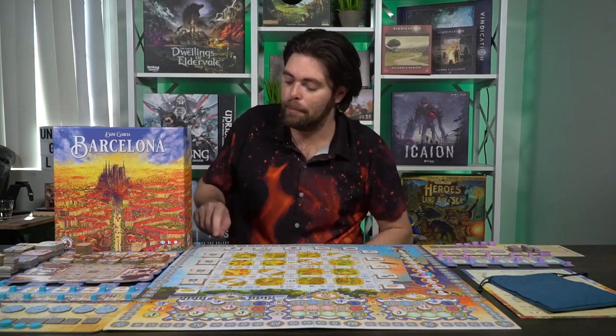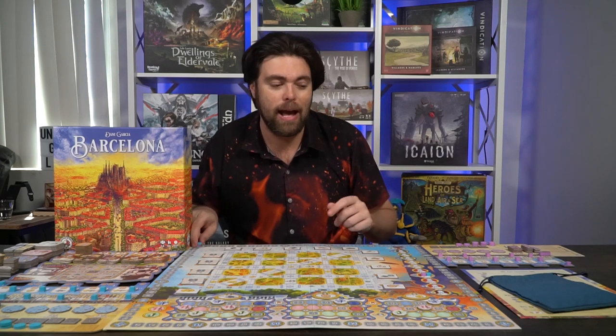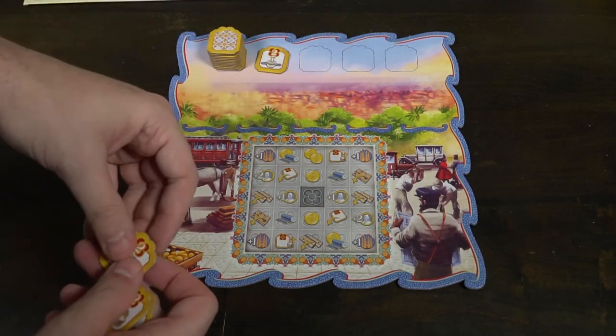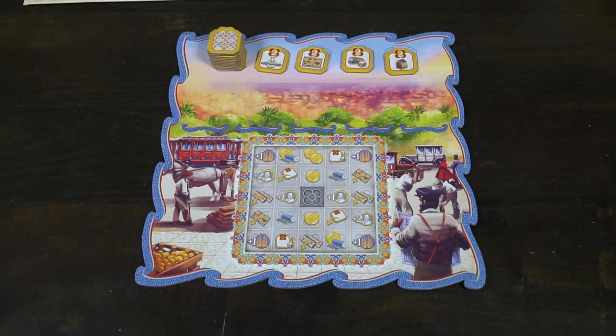Afterwards, place a scoring token for each player at zero around the game track. The main board is done. The next thing you'll do is look at the secondary game board. The secondary game board has four open positions where you can gather unique objectives specifically for your game board. Place four of them out and the rest go stacked face down on the left-hand side.